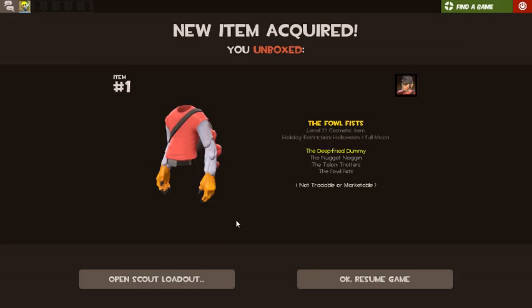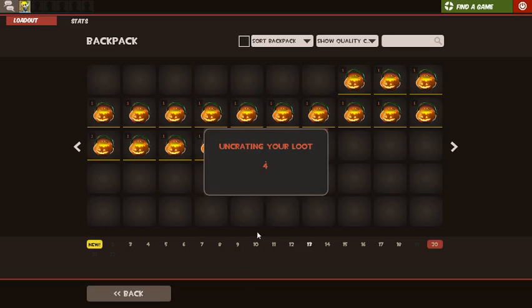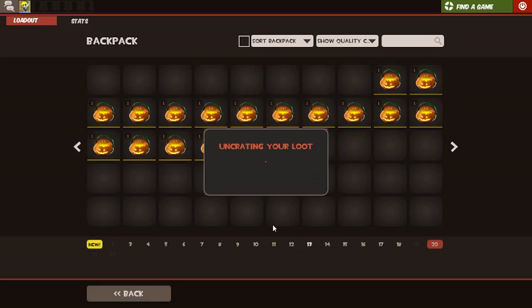The Foul Fists — oh wow. I thought I used to have one, but I think I got rid of it because I figured I'd never get it again. I have to delete these cosmetics and I can't trade them — it sucks. The Tiny Texan — oh yes, I love this one! I love that cosmetic. I didn't know that was a unique one. That's unique. I got Sir Hootsalot and the Sir Shootsalot head — that's awesome! So this sniper can now be all pimped out.